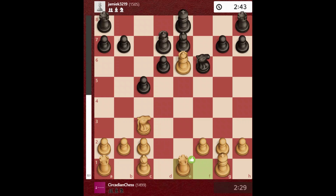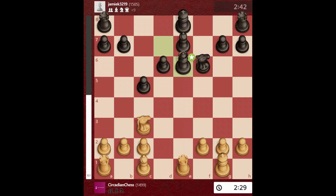I play rook to e1, defending the queen as I don't want to trade the queens. I want to trade queens on my own terms, because now if he takes I can take with my rook and his bishop is still pinned with the king. So he takes, I take, and then he moves his king to attack my rook.